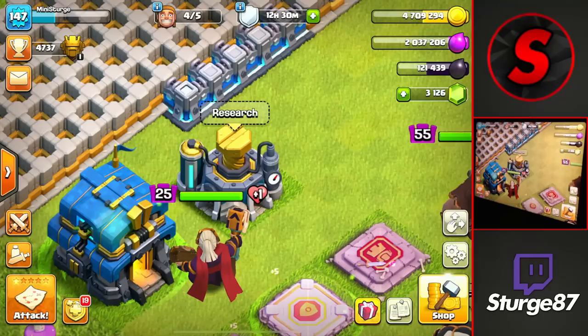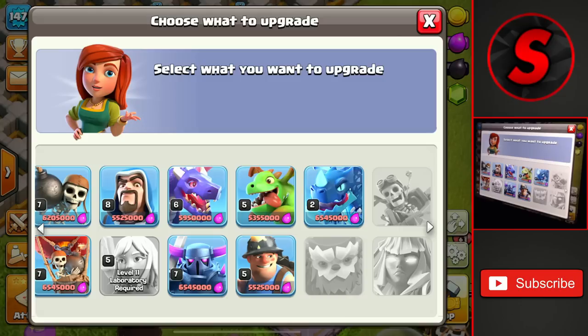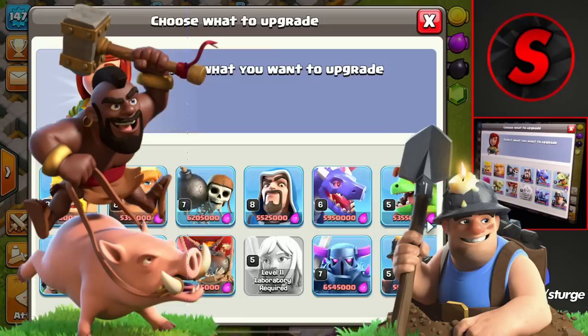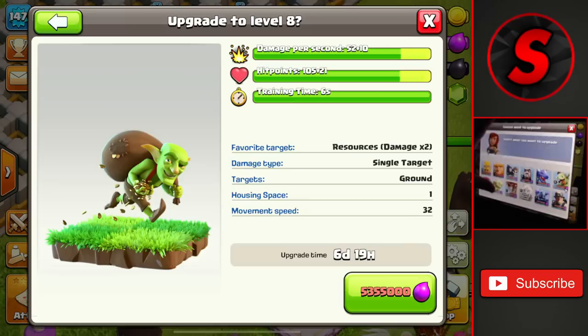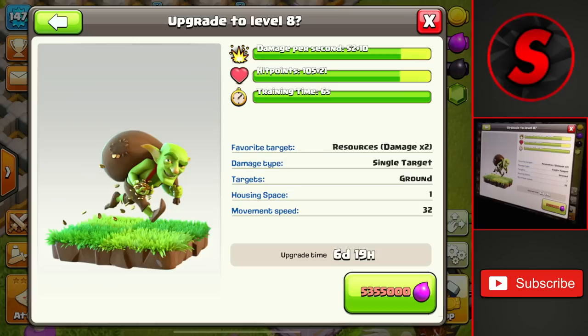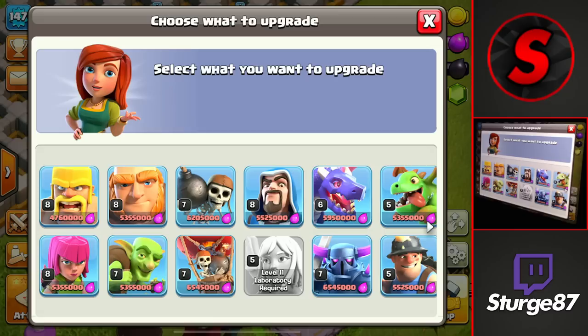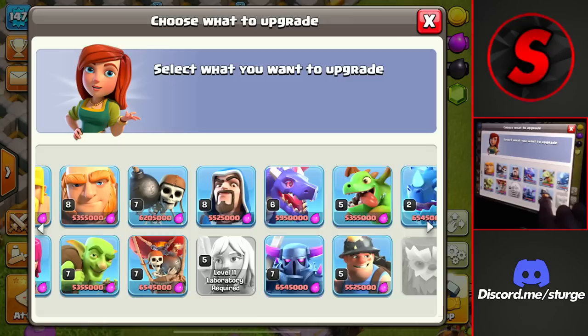Assuming you were following my Town Hall 12 upgrade priority guide, you should have upgraded the laboratory to its next level. For elixir troops, we have a lot of them, including the yeti which you'll unlock pretty soon. For farming armies, I'll stick to my hybrid — upgrading miners to level six, hog riders to level eight, sneaky goblins and regular goblins to level eight for more damage to collectors and storages. I'll also upgrade barbarians and archers to have an extra level on the king and queen abilities.